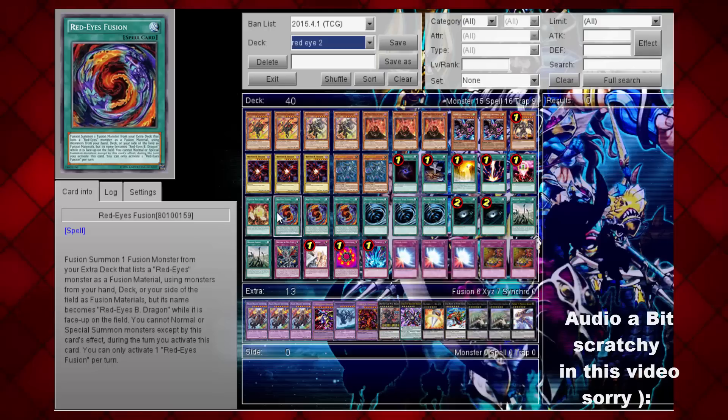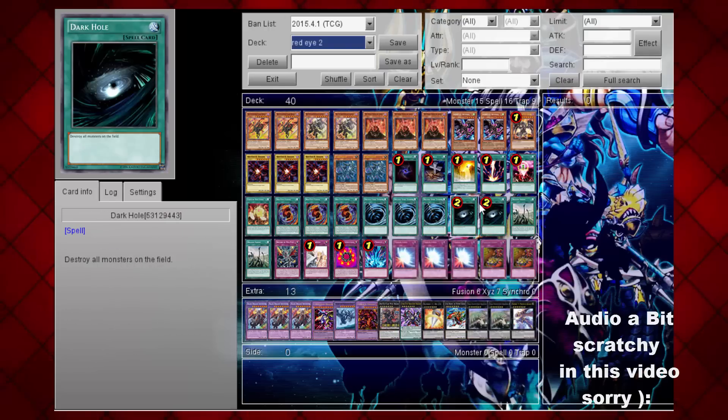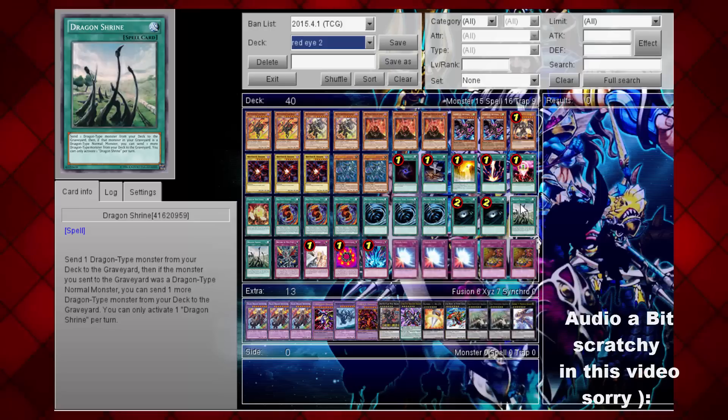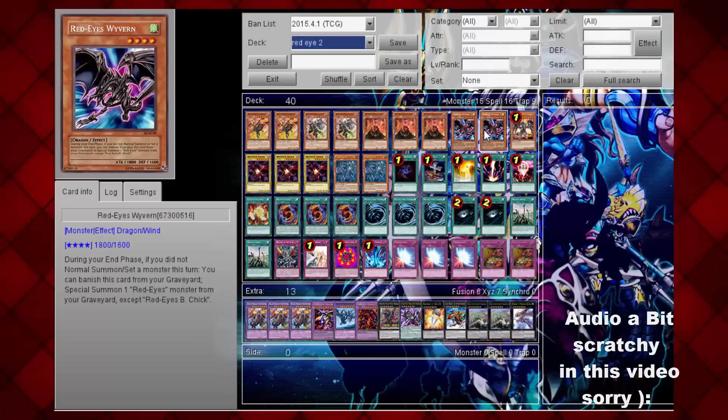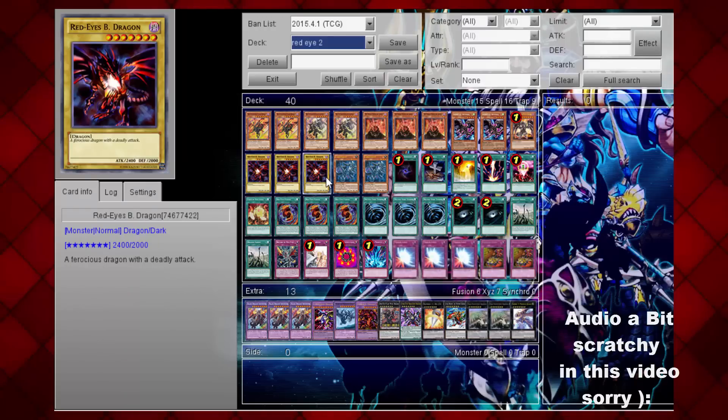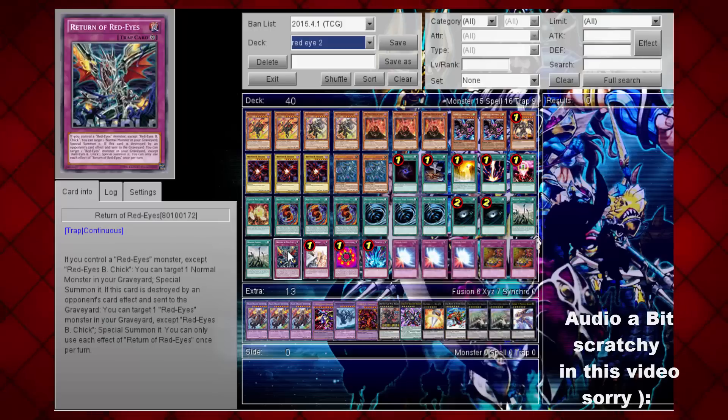I'm running three MSTs and two Dark Calls. The reason for Dark Calls is that this deck is a little bit slow, so you want to be able to reset the field every turn. We're running two Dragon Shrines — you send a Dragon-type monster to the graveyard, and if it's a normal you send an additional one. So basically you send Red Ice B Dragon to the grave, then send Wyvern, and at the end phase you get a Red Ice Black Dragon for free. Return of the Red Ice is basically a Call of the Haunted for Red Ice decks. If you control a Red Ice Monster other than Red Ice B-Shick, you can target one normal monster in your graveyard and special summon it. If this card is destroyed by a card effect, you can target one Red Ice Monster in your graveyard and special summon it — once per turn. It's a really good card since you get two special summons and the majority of your monsters are normal-type.